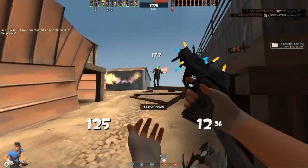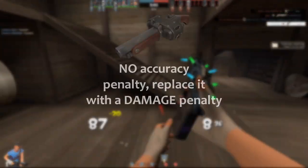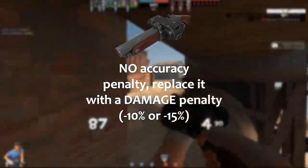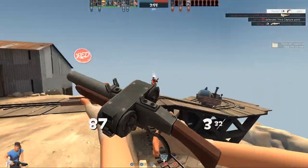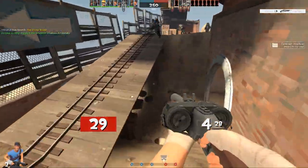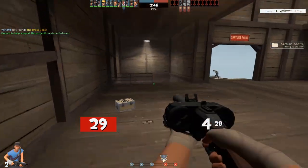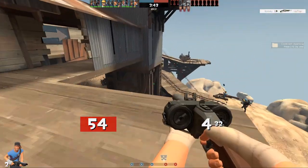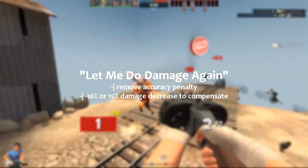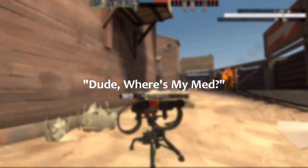I have a few ideas to make the backscatter more competitively viable. There's always the idea of simply replacing the accuracy penalty with a flat damage penalty — maybe minus 10 or minus 15 — because with the accuracy penalty it may as well already have a minus 50 damage penalty when you're anywhere but close range, making it worthless for denying bombers or bullet spam. I call this the 'let me do damage again' version of the backscatter.